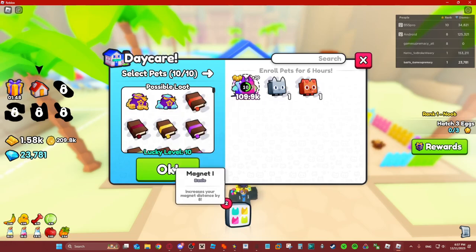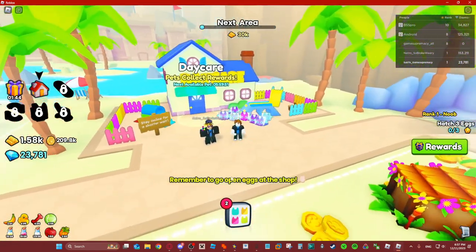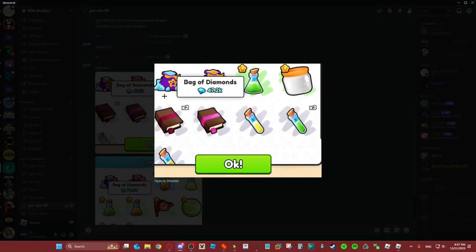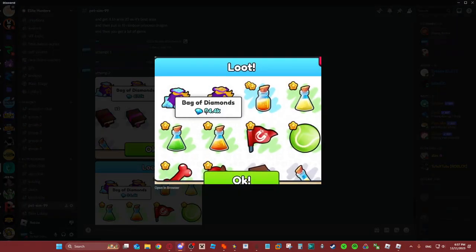63k diamonds — and roll. If you want proof that this is actually what it gives you, let me go to Discord and show you guys. I did it twice on another account before this and I got 47k diamonds on my first attempt and 94.4k diamonds on my second one. This is just ridiculous. If you want to farm gems, that is the way — there is no better way than this.